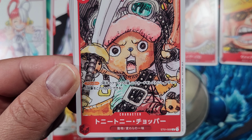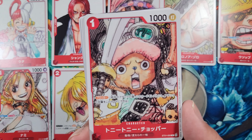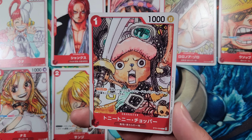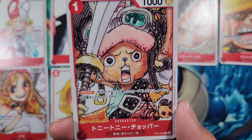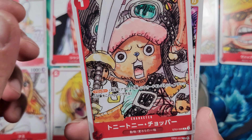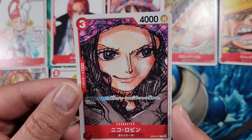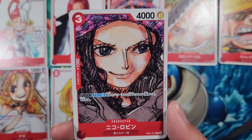Next is Tony Tony Chopper — Starter Deck card number 6. He's a one cost 1000 power Blocker, very highly played in the Trafalgar Law deck and in red decks as well. He's quite useful as a one cost blocker — no counters on this one, but a super playable card with great artwork.